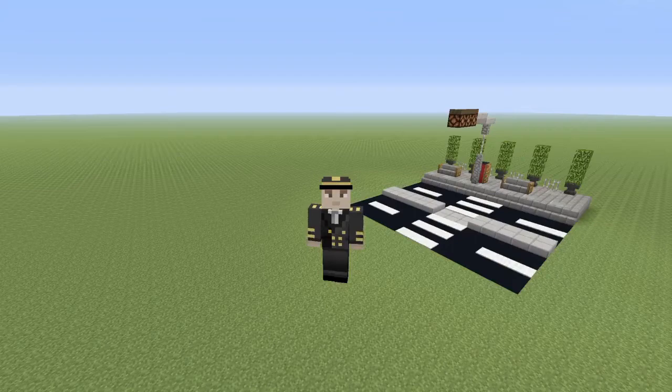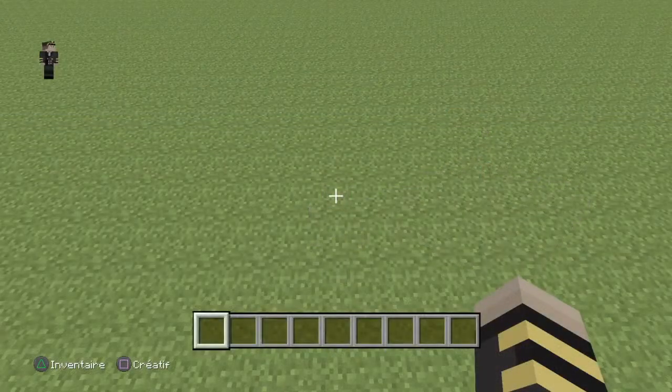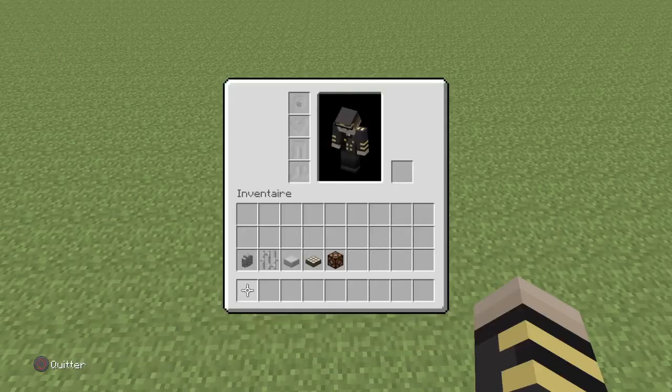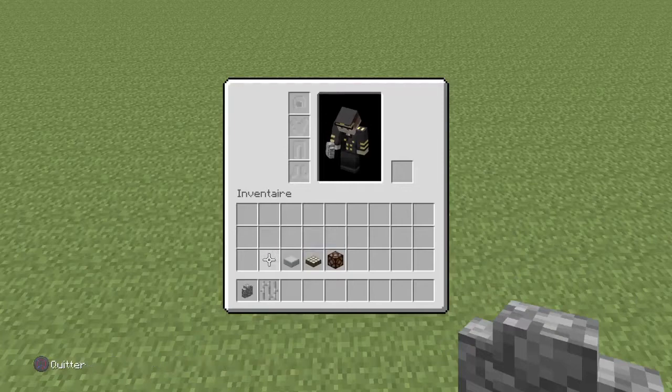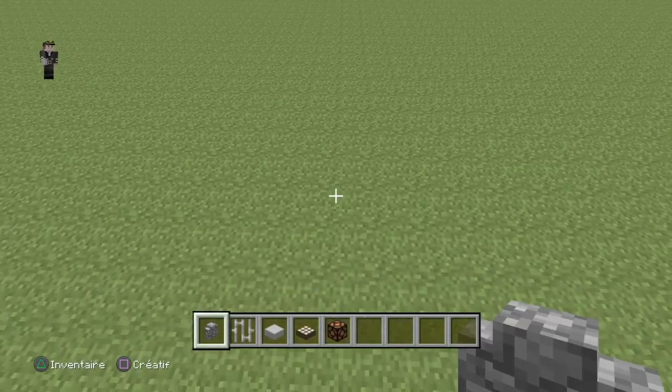Les amis, c'est très simple à construire, on passe en construction. Donc pour construire un lampadaire, il vous faudra des murs en pierre, des barreaux en fer, des dalles de pierre, des capteurs de lumière de jour, et aussi forcément les lampes de redstone.